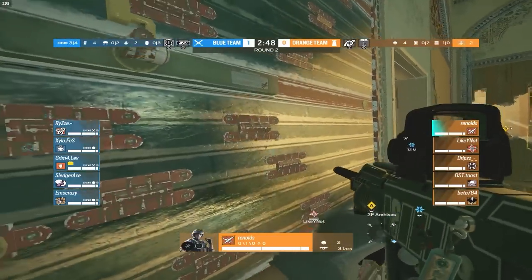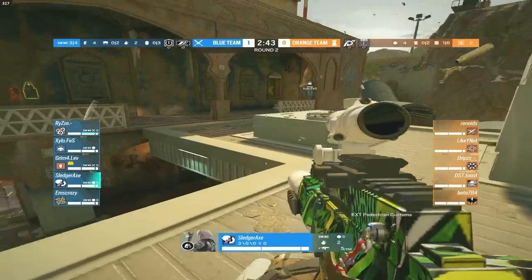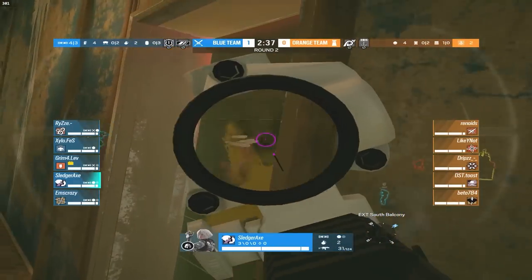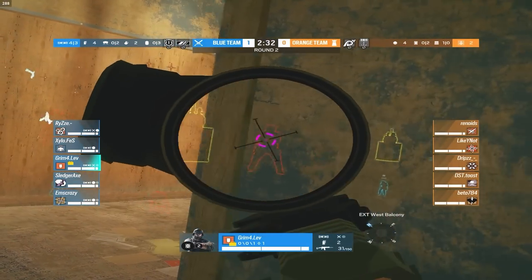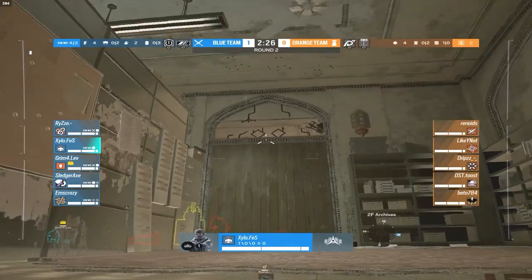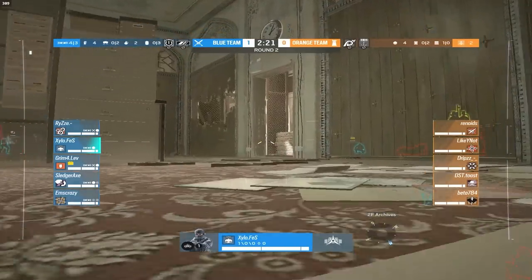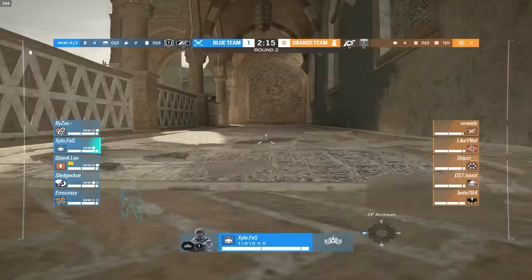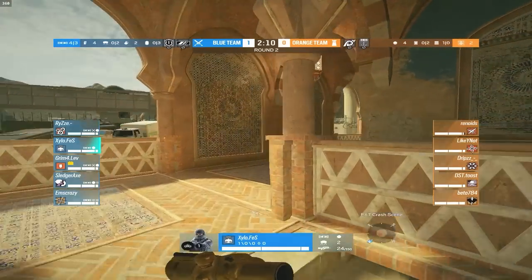Another pre-placed drone from Xylo, but the gold player isn't spawn peeking again so he's safe from another pre-fire. Iana is pushing the break room door. Grim pushing up towards armory. Balk wants to open up the wall but Cade is going to stop him at least for now. Xylo trying to bring the Twitch drone into site to get those Cades off the wall so Grim can open it. Instead, it just shocks the Lesion for barely any damage.